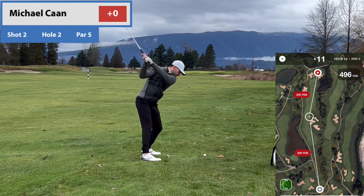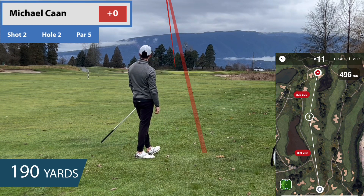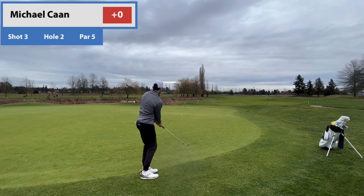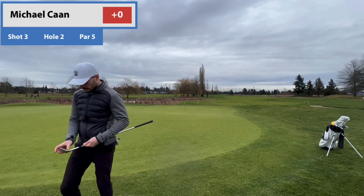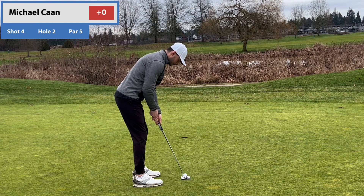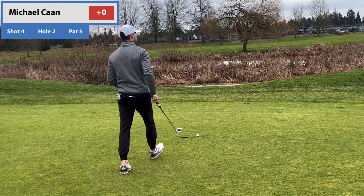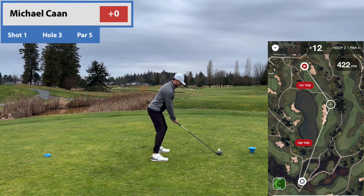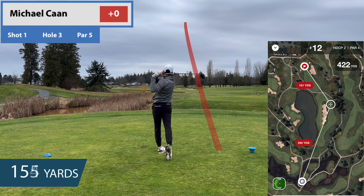We start on the 10th hole with a par. Ideally you want to make birdie, but those bunkers — with how soft and wet they are — make it very tough to get close. I didn't get it out as far as I'd like. Holes 10 and 11 are the two easiest on the course, so when you're not warmed up it's tough to take advantage. I had a birdie putt but didn't give it enough speed — had the correct line but putted it pin high and it bled out right. Parring 10 and 11 is not ideal.